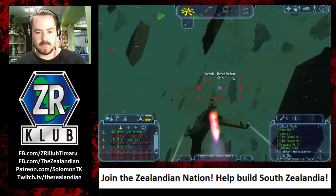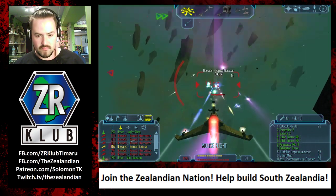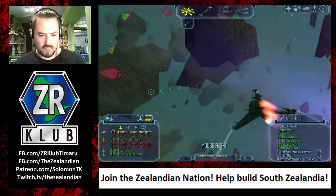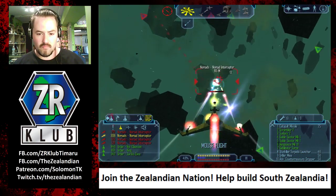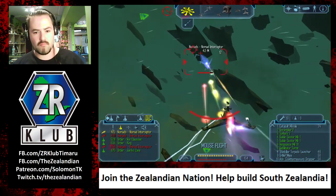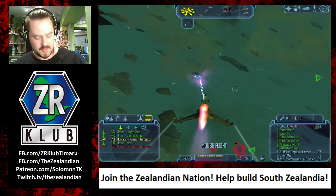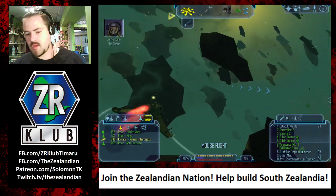Shield restored. I have one in my sights. Shield failed. Shield restored. I have one in my sights. I'm locked off. I'm almost happy. This is fun, this is good. That was close.